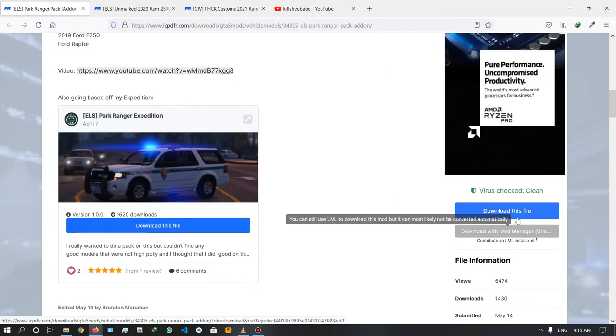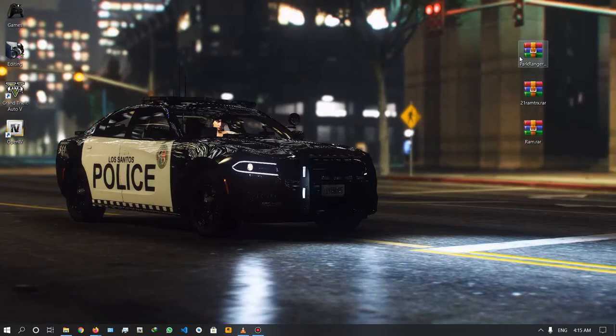We will download this file. Click on the right side of the file. In the 3rd pack, we will install the add-on. In the 3rd pack, we will install the single player.